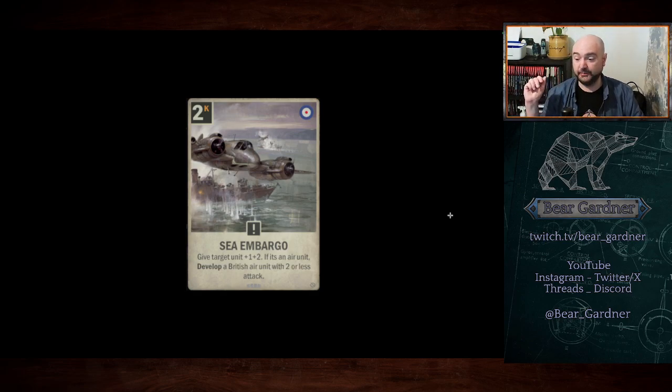It could get you a Blackburn Swan, a Barracuda — a 2/3 bomber with deployment that deals two damage to an enemy unit and pins it — very expensive at five cost so it doesn't see much play, but theoretically available here. There's also the new British bomber that deals damage. You've got a good chance of pulling decent low-attack units that fit the British air archetype. I wouldn't be surprised to see this in Brit Airs. The full card review will be in one of my preview videos — the fifth one, specifically.